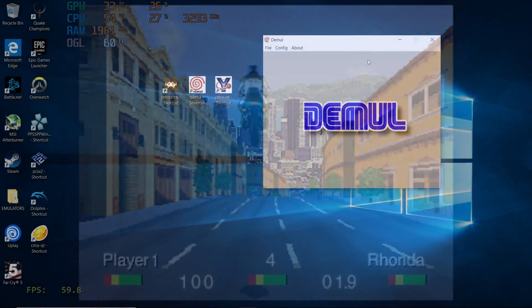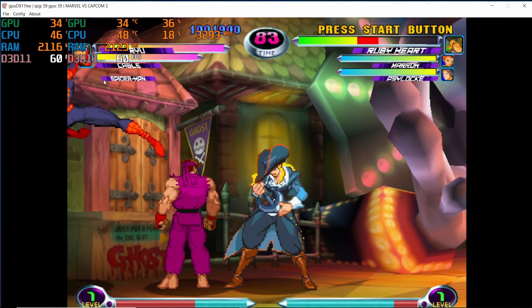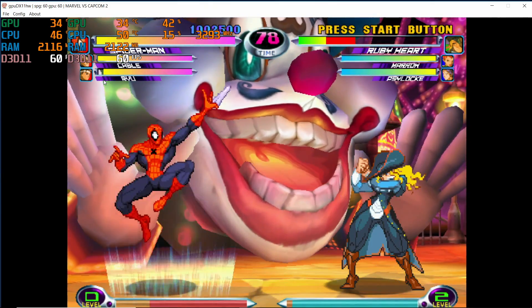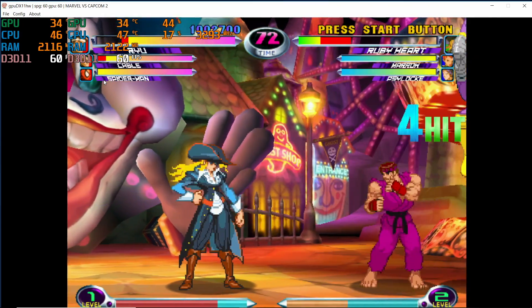Moving on to some Dreamcast emulation — for x86 Dreamcast emulation there are pretty much two emulators that I always go to. NullDC is an older emulator that hasn't been updated in a while, but it does run on lower end hardware very well. The next emulator is Demul — it was updated not too long ago, it works really well, but you do need a decent CPU. This is Marvel vs. Capcom 2 — not the best compatibility with this emulator, but it works great. A lot of people prefer running this specific game in the NullDC emulator. You might have to swap back and forth with different games, but overall it will handle both of these emulators.